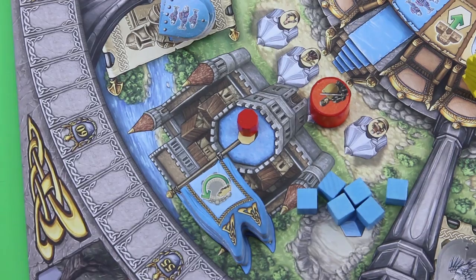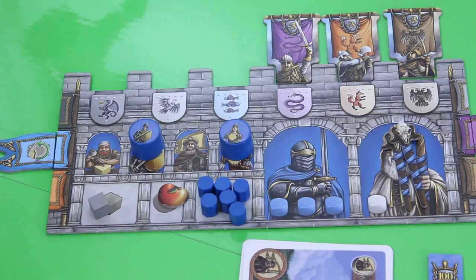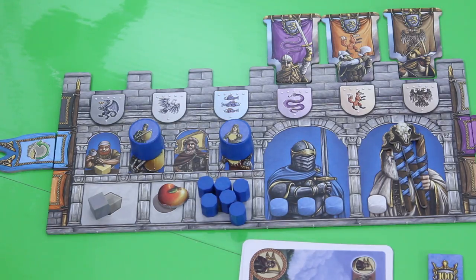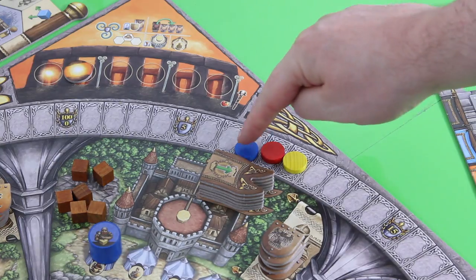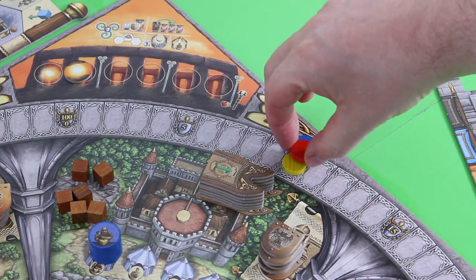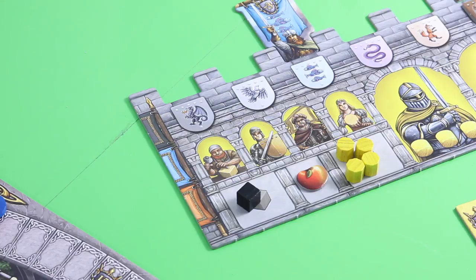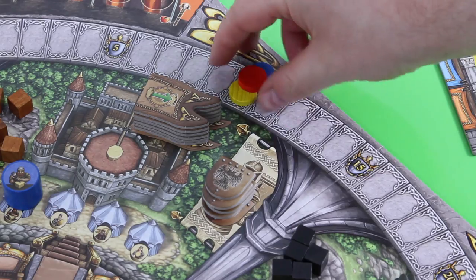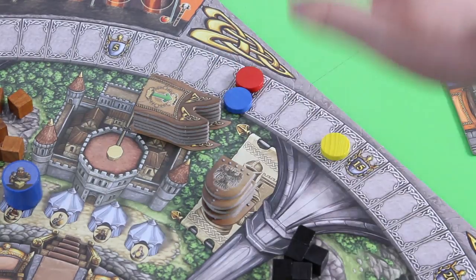So Zul is back in the lead. The red player is all on his own in the blue principality, so he also scores one victory point. Last but not least, you score your henchmen who are out on the board — all players have four henchmen. Blue has two henchmen out, scoring two more points. Red only has one henchman out, getting only one point. And Zul was sending out henchmen like crazy, so she scored four more victory points. That's really great for her, and that's pretty much the end of round two.